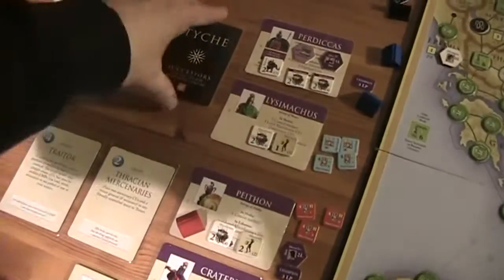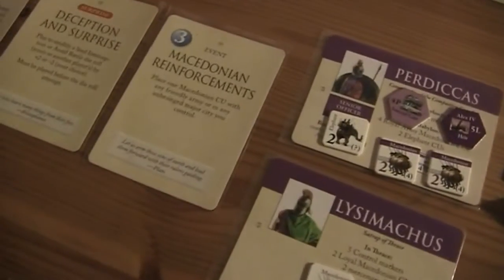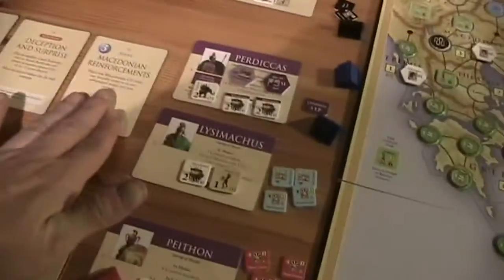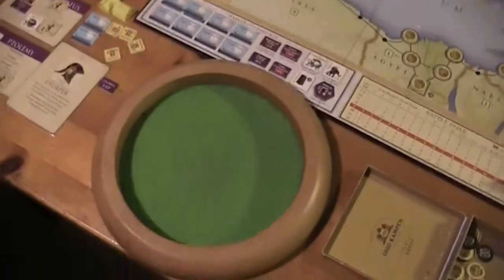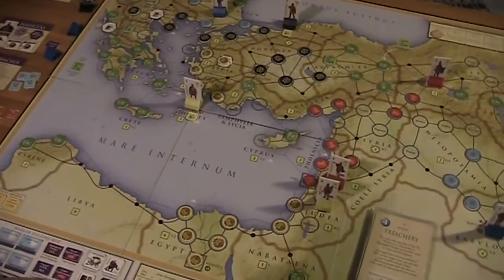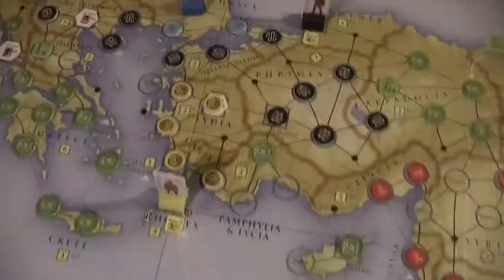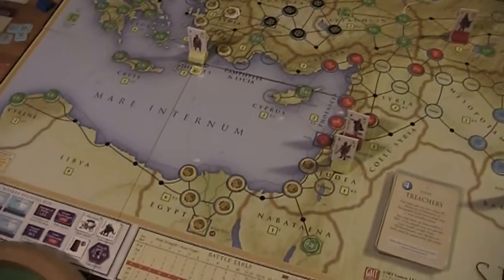Let's do the blue player's turn. He gets the Macedonian Reinforcement card — place one Macedonian unit with any friendly army or in any unbesieged major city that you control. That sounds pretty good. I definitely want to play that card. The question is who should get it — Lysimachus or Perdiccas?